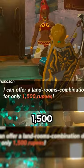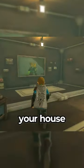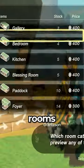Once completed, if you have the 1,500 rupees required to purchase a plot of land, you can start setting up your house. Just be sure that you have the cash for the extra rooms.